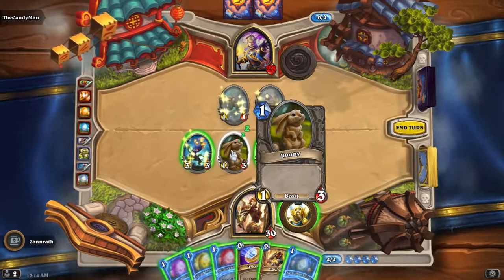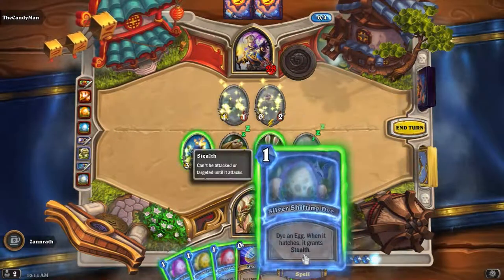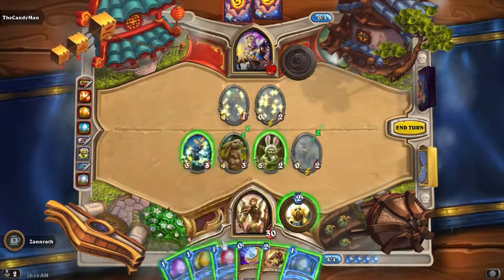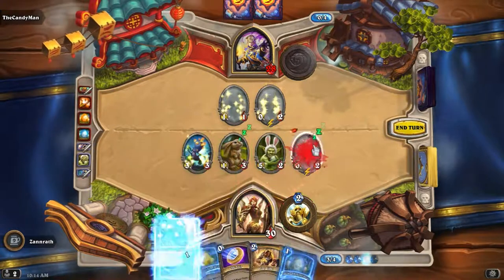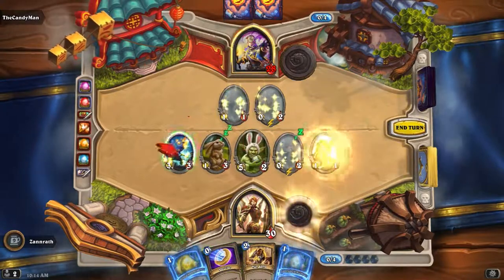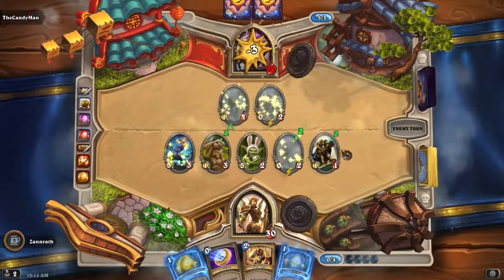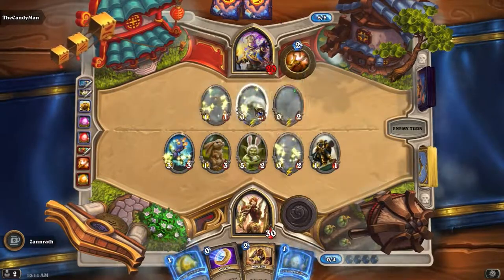So Bunny here. I didn't buff? Oh yeah, because I played this, that's right. If we have Taunt, maybe we go Taunt. Maybe we go Double Up. Maybe we go Egg. Maybe we go Ham on this guy. We'll just Hero Power. He's got Taunt, he's got plus 2-2.